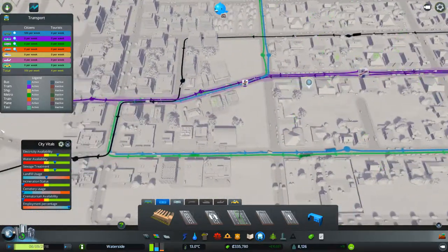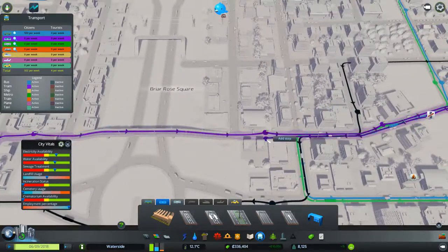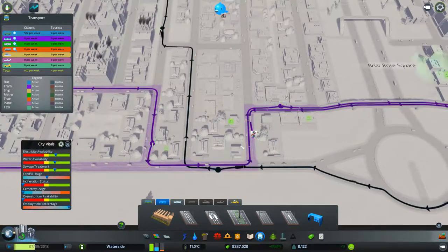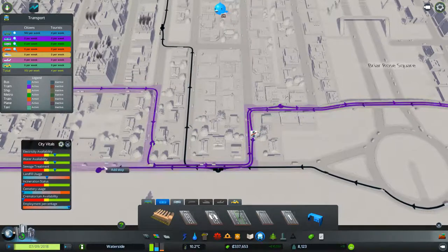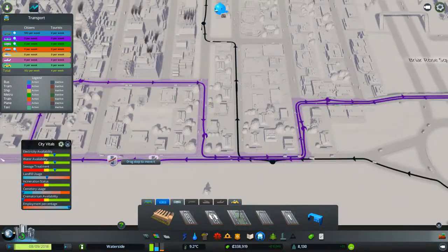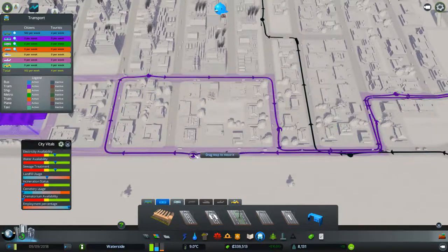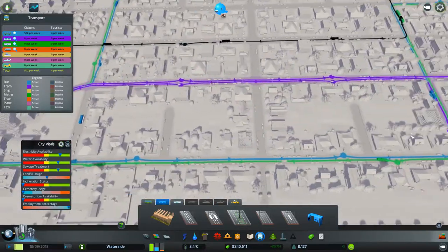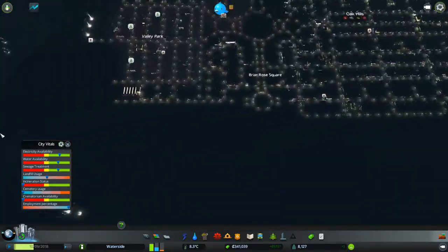We'll put a stop there and another one there because it won't be too busy. Coming this way — these are a little bit close together but we can space them out. So we've now got the tram line built in.